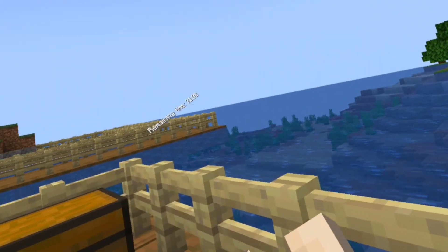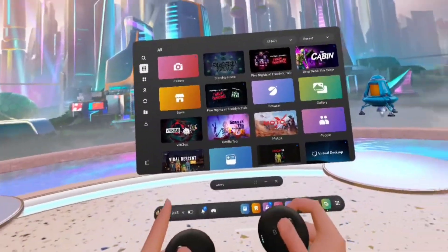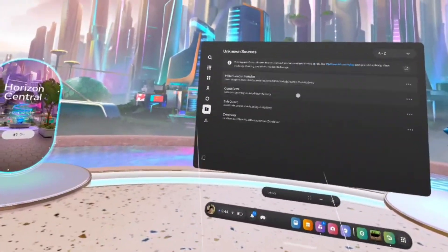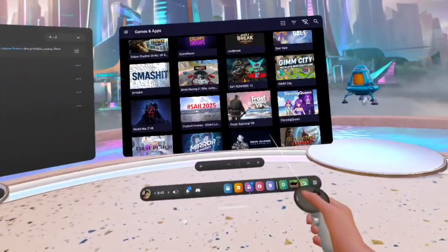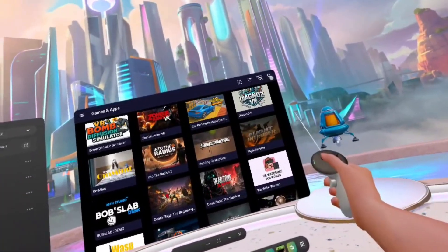But without further ado, let's get straight into the tutorial. Now if you haven't already, go to my most recent video and it should tell you how to download SideQuest. If you've already downloaded and logged into SideQuest, here is what you do. First things first, you actually want to open SideQuest. You will see that we have a giant selection of games to choose from — we do not want any of these games.